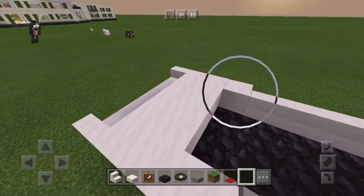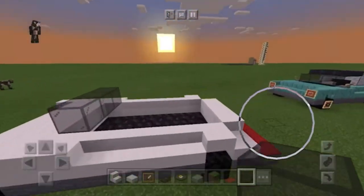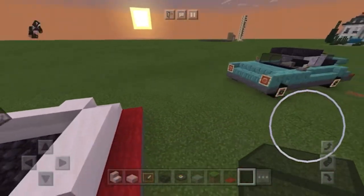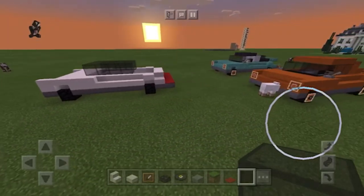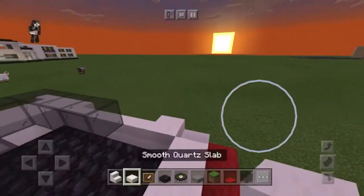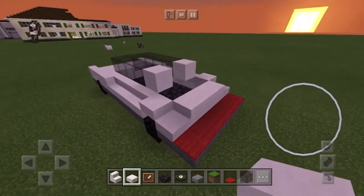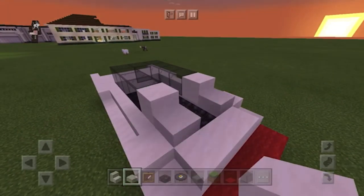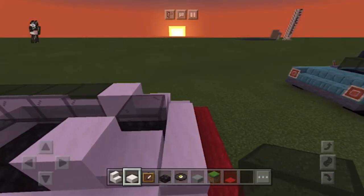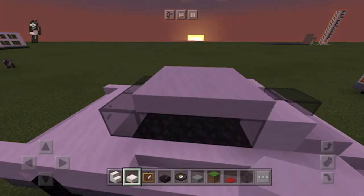Then you want to take your stained glass and have three stained glass just like that. You're going to want to build your stained glass — it's going to be four across and three wide. When you're done with that, quartz block on either side, then body color block. Then put a slab on either side of that, and a piece of glass over there. Then you want to do one, two, three rows across — and that is your roof.